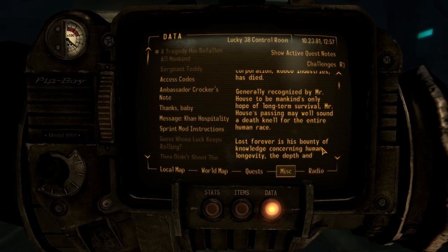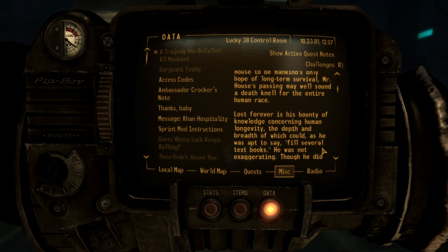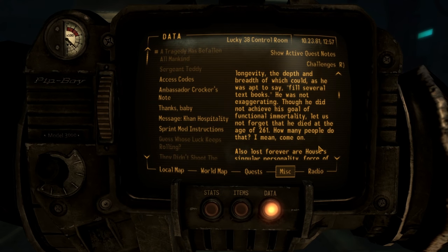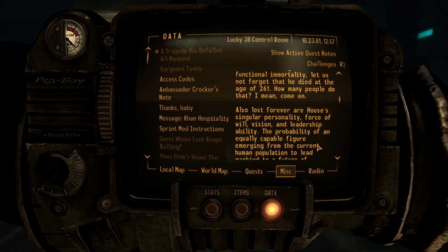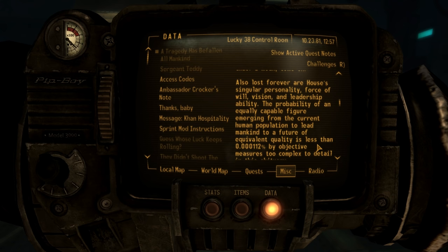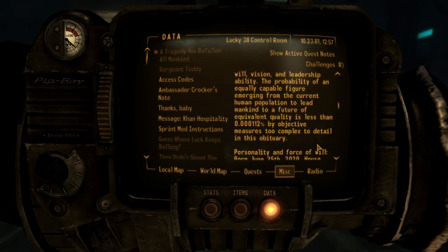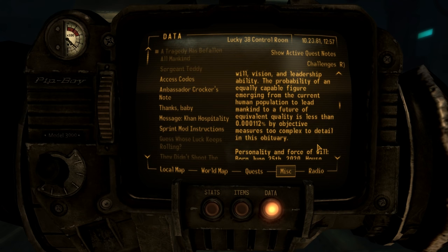Generally recognized by Mr. House to be mankind's only hope for long-term survival, Mr. House's passing may well sound a death knell for the entire human race. Lost forever is his bounty of knowledge concerning human longevity, the depth and breadth of which could, as he was apt to say, fill several textbooks — and it was not exaggerating. Though he did not achieve his goal of functional immortality, let us not forget that he died at the age of 261. Did he write this? That doesn't sound like him.